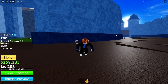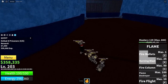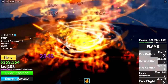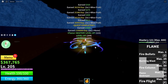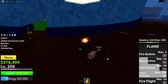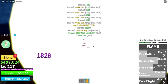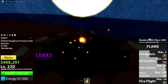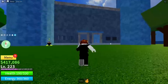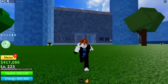Now that we're level 200, we're actually at the prison of Impel Down, so let's start grinding here. Now that we're actually level 220, we can actually start farming all of the bosses at Impel Down. These bosses do give a ton of levels, so we can just keep server-hopping and farming these bosses.